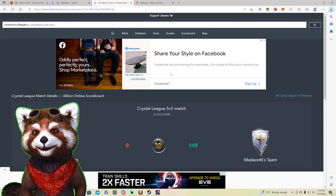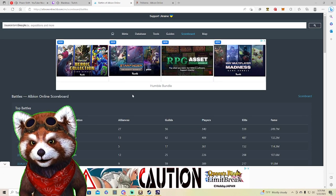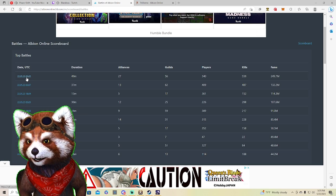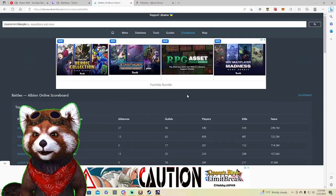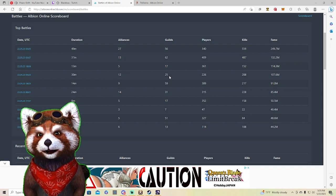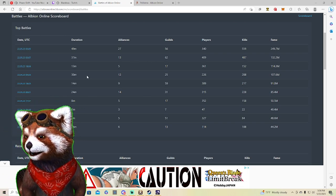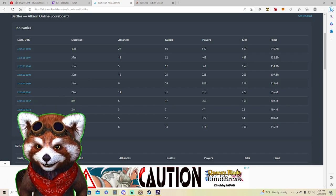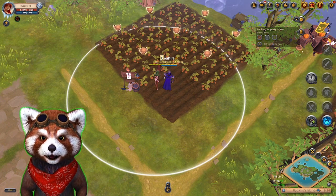The ZVZ battles board shows today's date, so the data is fairly current. However, it appears to be West-only data. If you need both East and West, you'd want to use Albion Battles dot com instead. The site owner confirmed it's only West data — adding East data would be a significant improvement. East data is the biggest feedback point.